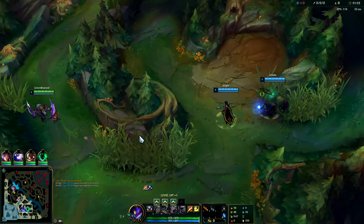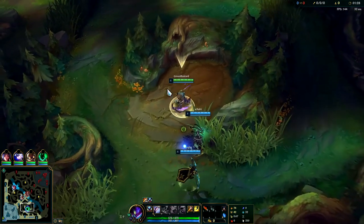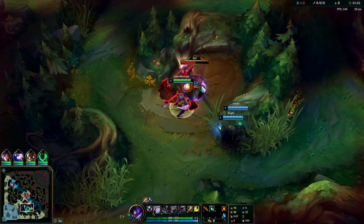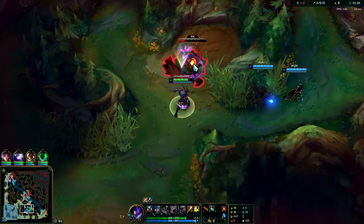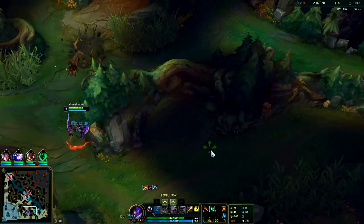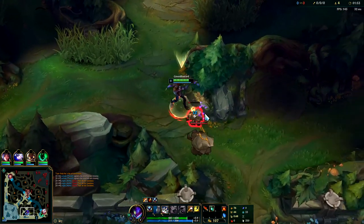With your isolation damage you should be able to wipe them out. You're going to start Q and go for a five-camp clear — clearing all three camps on the same side you start on so you can get level three. It cuts out a lot of potential risks and downsides. You can go for a three-camp clear and immediately gank, but the issue is if they see it coming or you don't get the kill, it can put you really far behind.